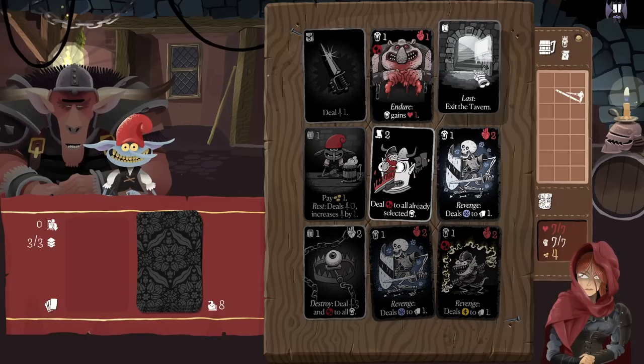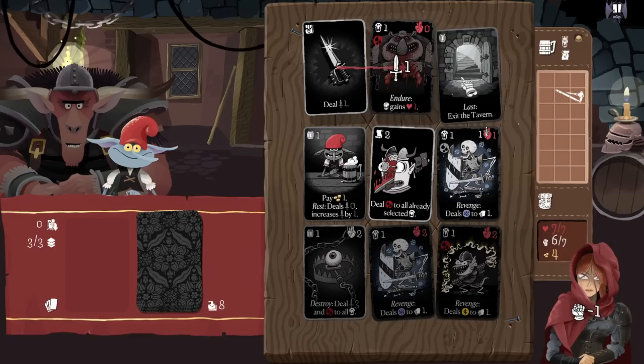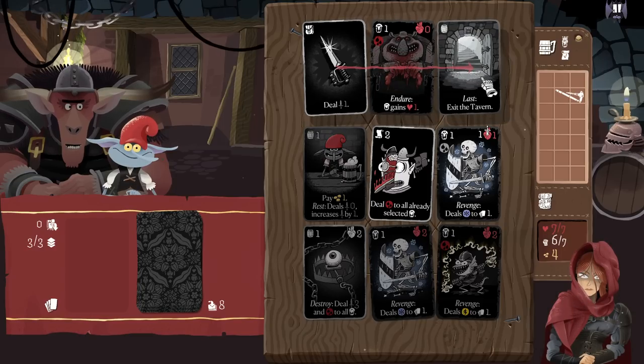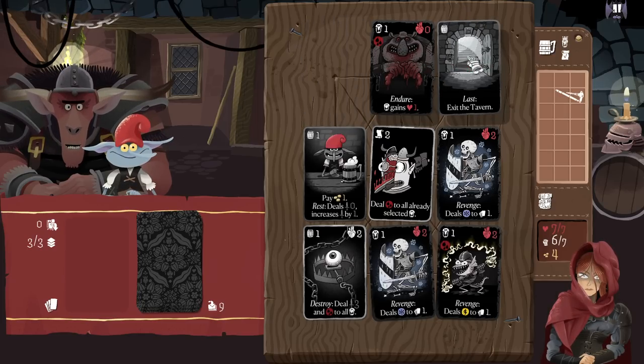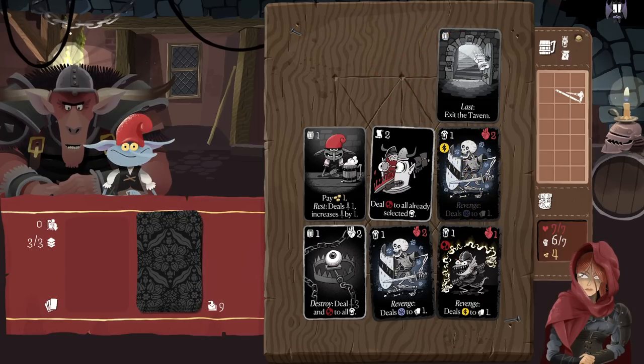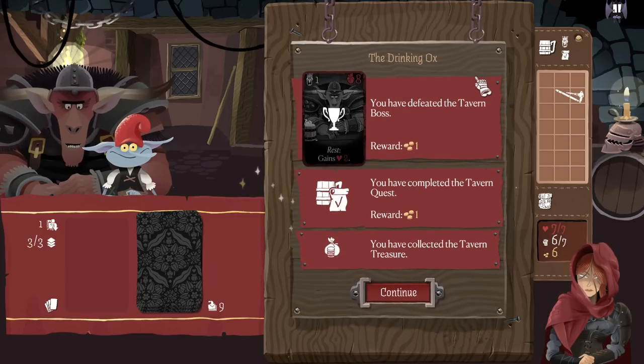Am I looking for an exit? Last — exit the tavern. Pay one. Rest deals zero damage. You're just here to say 'freaking leave, jerk' — that's kind of your thing? I suppose I'm out of here. Can I just select this and be done? I could be done there. Is there any benefit to killing things? Not really. We'll just kick it then — get out of here. You defeated the boss, you completed the tavern quest, and you collected the tavern treasure.